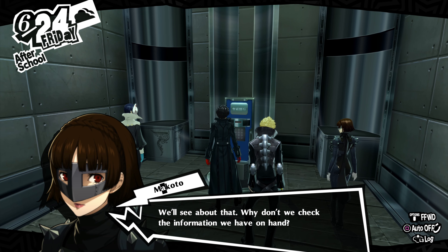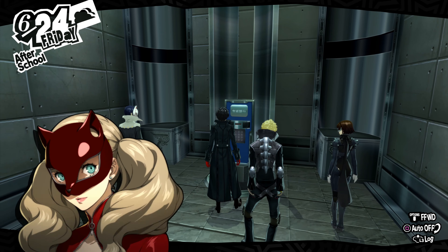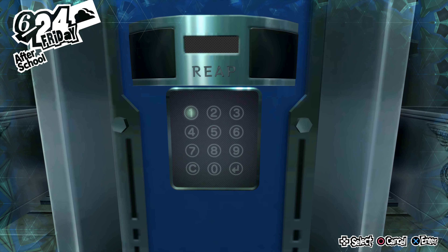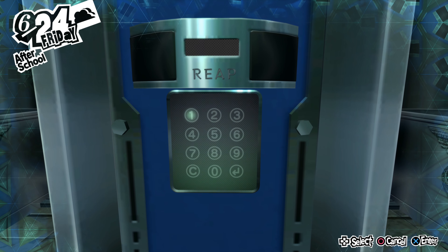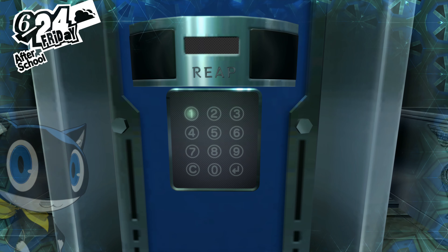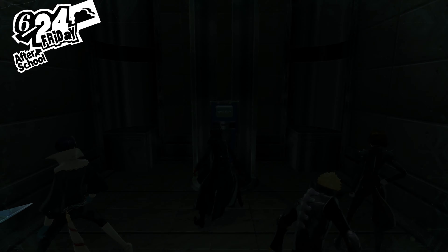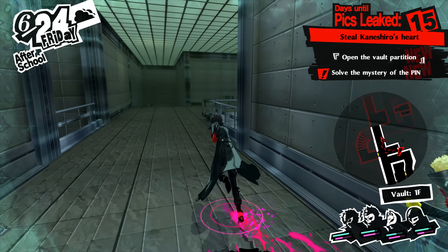If this is the same kind of thing as before, the hint should help us find the password. Why don't we check the information we have on hand? Do I have everything? No, I don't have E or A. Yeah, we don't have what we need actually — we need to go and find more letters. Cancel. Yeah, we don't have all the info yet.